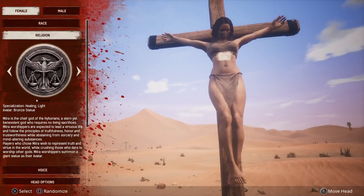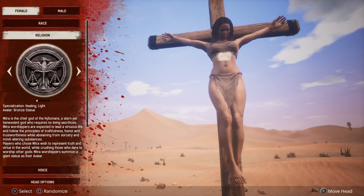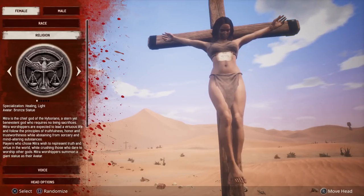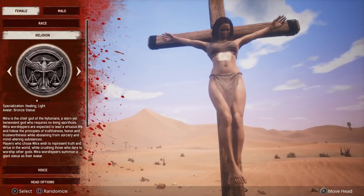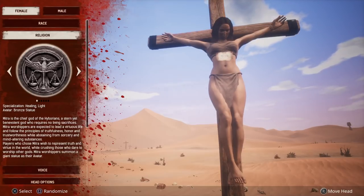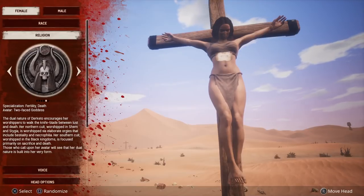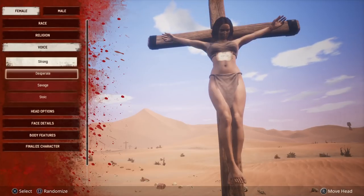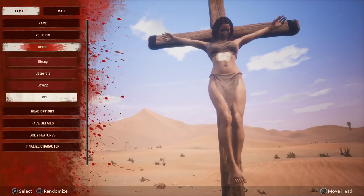You can also use their god mode or altars — for example, with Mitra you summon a giant bronze statue avatar that can break any base when playing online. You can also learn each religion out in the world without spending any feat points. You have voice options: strong, desperate, savage, and stoic — same for males.